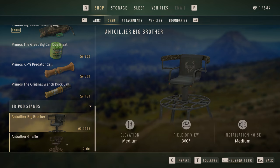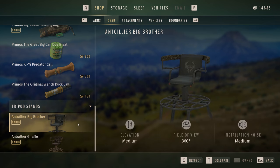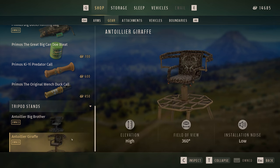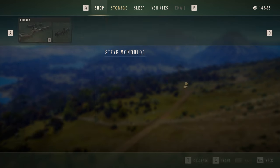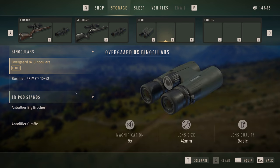We'll see how that works out when we test them because the store description could say one thing but reality could be totally different. I'm going to hunt with both of them, have a look at each when sitting in the stand. What I'm really interested in is the spooking range - how close can you get to animals when putting the tripods out? Does it spook them at short distance or long distance? We're going to find out right now.